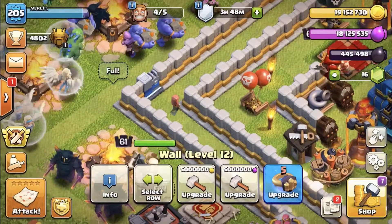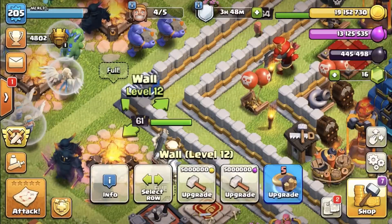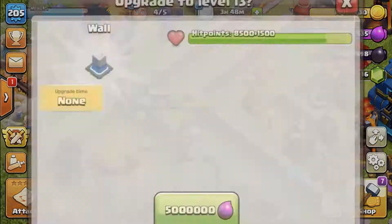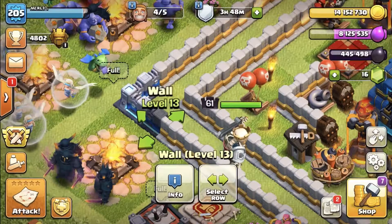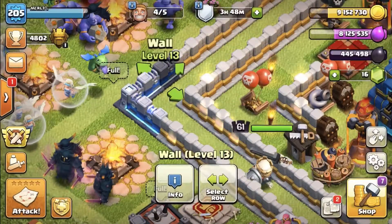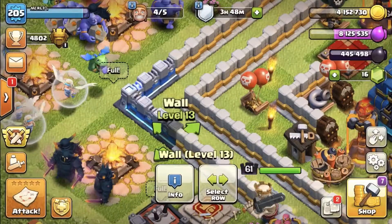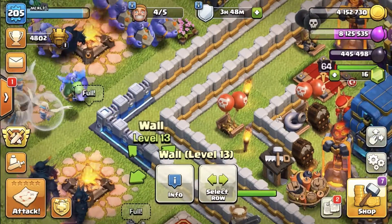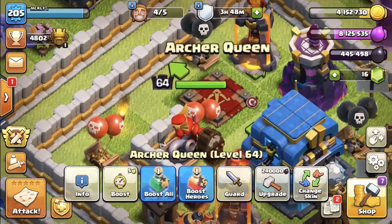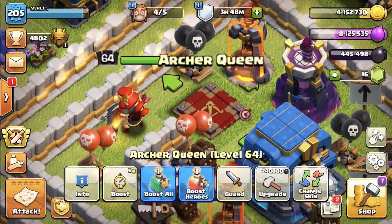I've already got one level 13 wall, so let's do a few more. It's a good start but there's loads more to do — I think it's 300 blocks in total. Reinforcing this corner where siege machines can get through to the town hall is probably the best place to start upgrading. Can I get all the walls done before town hall 13 comes out? We'll find out.